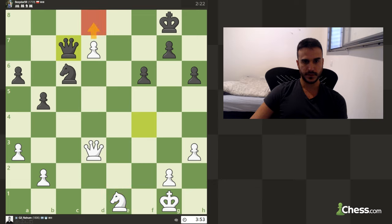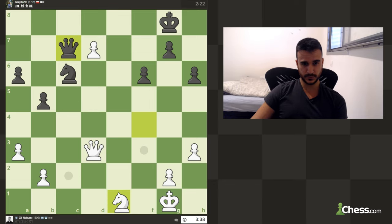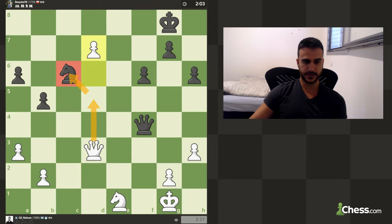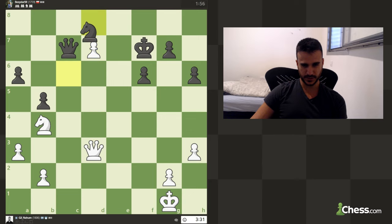Shame on me, I just missed that. The question is, if I give a check and he moves, I deliver another check — maybe I can win his knight, but he can take with the knight if he wants. Maybe we can also try to increase pressure on b4. I guess he will try to play a5. Let's try to put some more pressure. I had a really winning chance giving a check and take but I missed it completely.